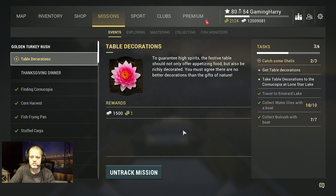Hello guys, welcome to a new video. This time: table decorations. What do we need to do? Travel to Emerald Lake, collect water lilies, collect bulrush from the boat — with a boat, sorry — and then we also need some shells. All right, can we do that? I think we can. First of all, the water lilies and the bulrush — bulrush, I don't know how to pronounce it — it's not that hard.